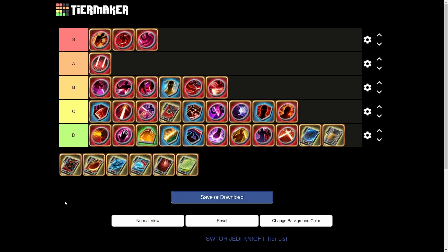Next we have Krail's Accord — cycles between buffing Mastery, Accuracy, Power, Defense, Critical, Absorb, Alacrity, and Shield in that order. The problem is you don't need all of those stats. It's probably better than a lot of the D tier tacticals — probably somewhere in C tier. At least it does something for you, even if it's not amazing.